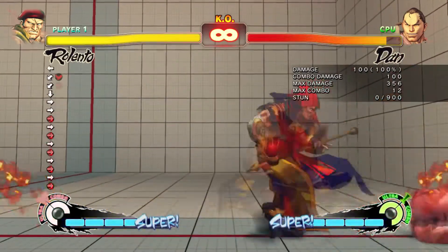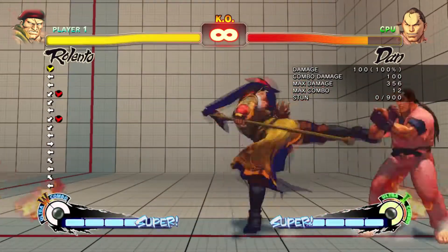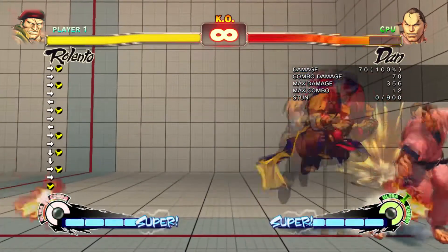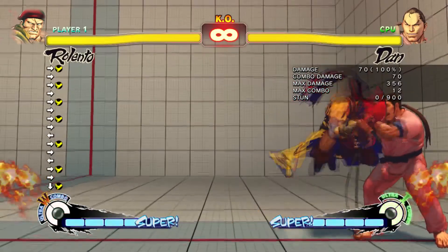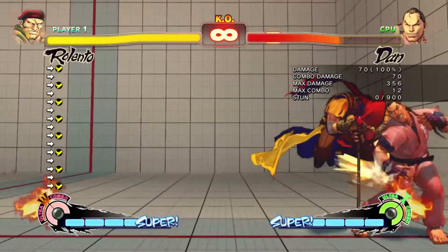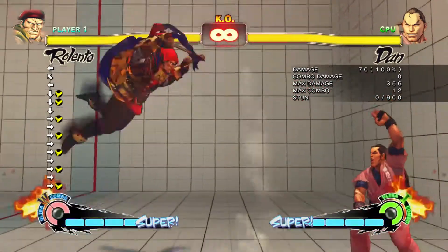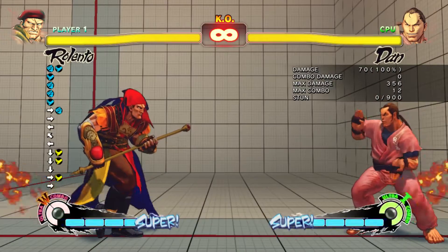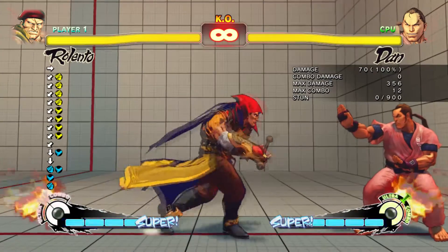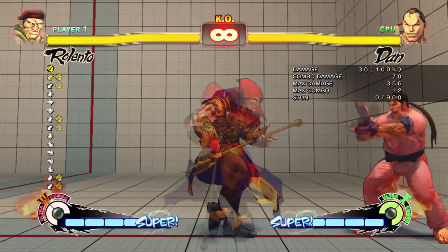His crouching heavy kick is a slide — it goes pretty quick, hits low, and has a hard knockdown. It's a pretty good opener. He also has a forward medium kick that goes over lows and stops you from being thrown, a little bit like playing Rose when you're in close. His lights are kind of crappy. His crouching heavy punch has really good range because of the stick, and it breaks things like people spamming focus attack.